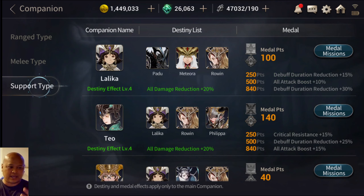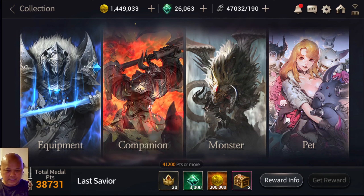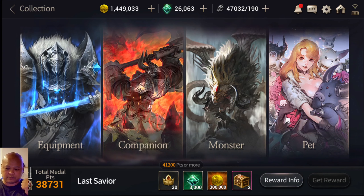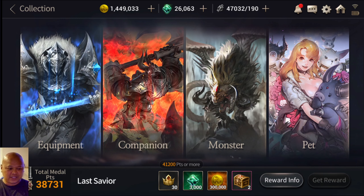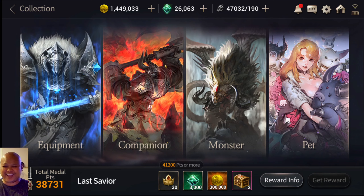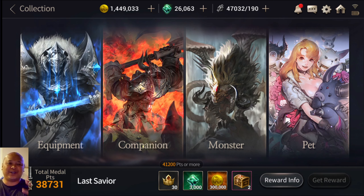If you start off on your equipment, work your way up, then do your companions — you'll get a mix of rewards — and you'll also get your monster rewards by doing your 8, 16, and 24. Make sure you do those as well.